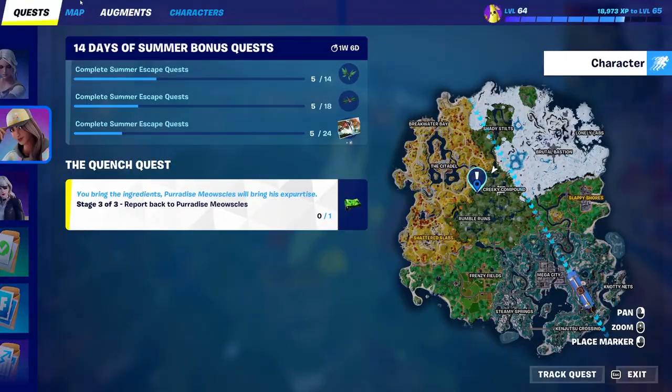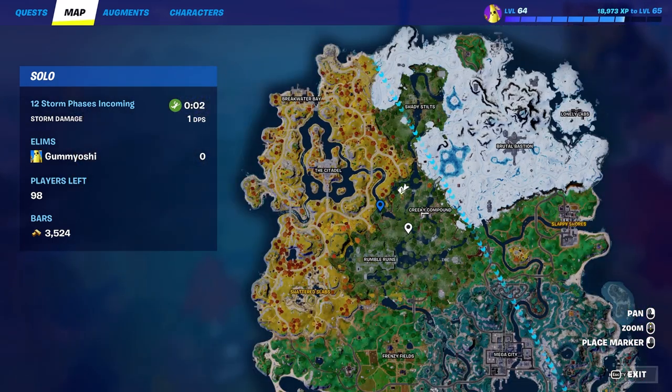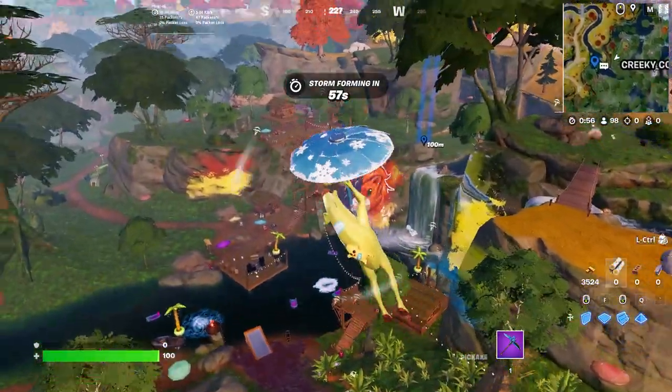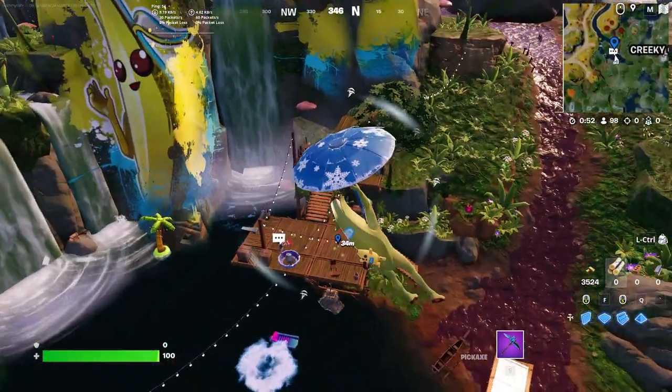For this, you're going to need to drop down to the new summer POI — I believe it's like Swooon Lagoon or something — but it's right over here if you need to pause the video to see exactly where that is. You can go ahead and do that, but as you can see, Meowsels has his giant thing right here, and the Paradise Meowsels NPC spawns right over here to the right.